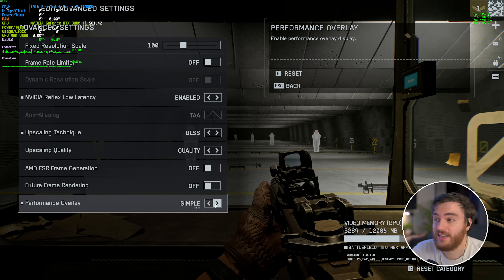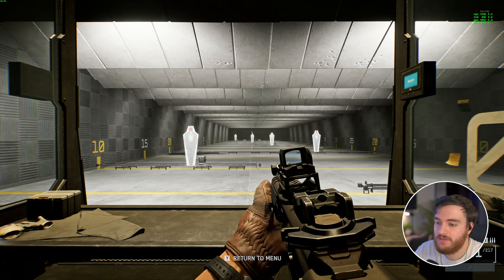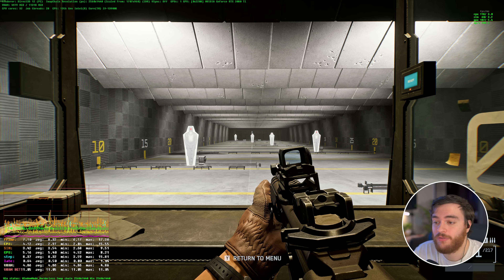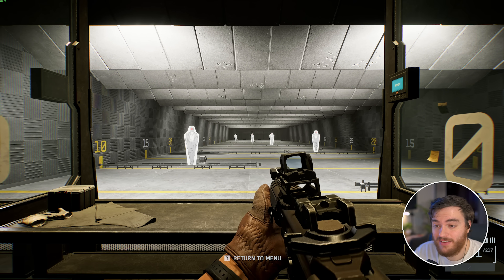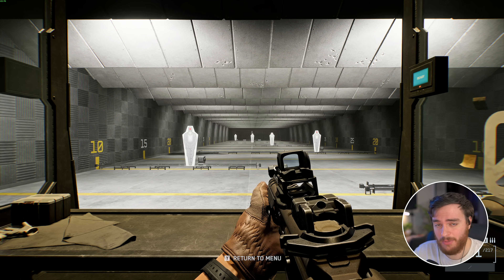The Performance Overlay lets you enable Simple mode in the top right, Extra mode across the screen, or Advanced mode if you want detailed stats without third-party software like RivaTuner or MSI Afterburner. I'm happy with the Steam FPS overlay in the top left — you'll find a link in the description to set that up, as it's pretty powerful.